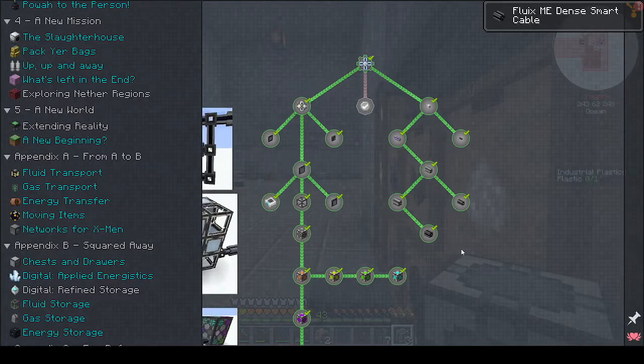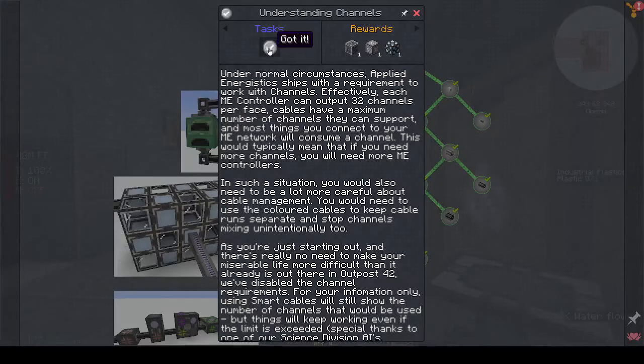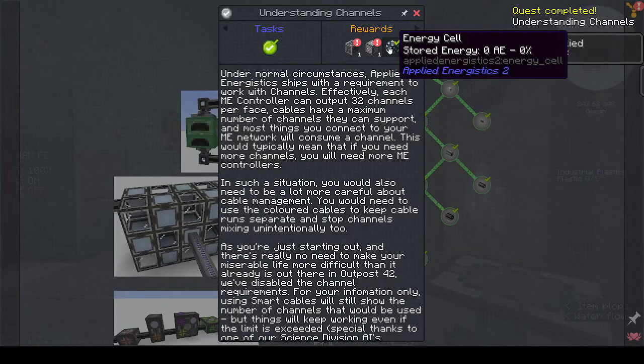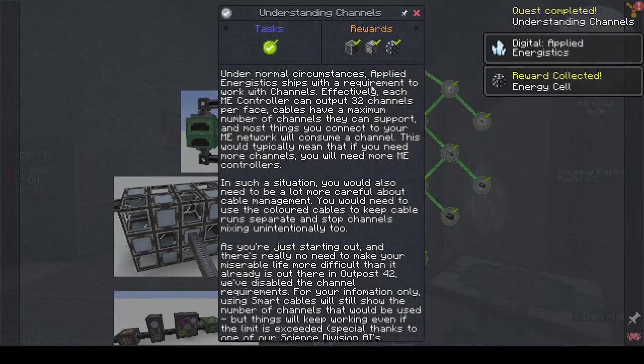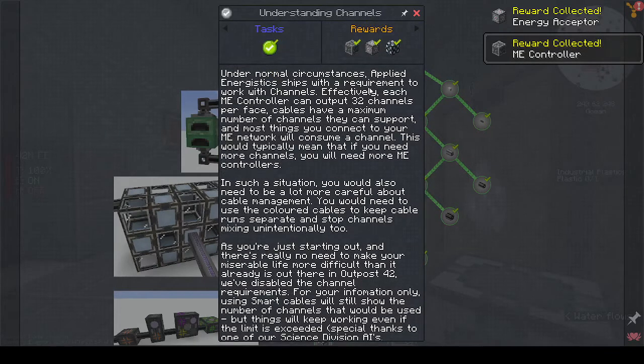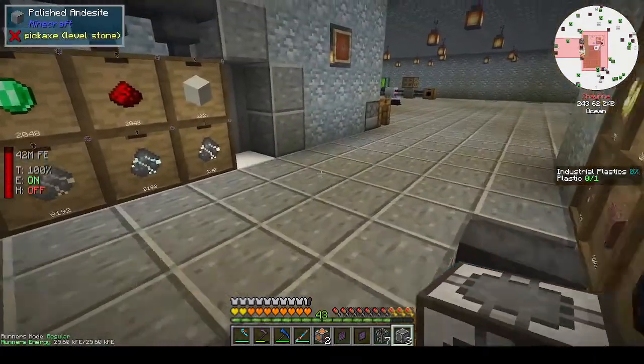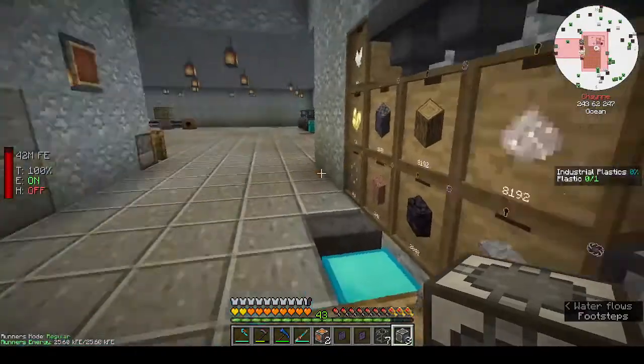Why didn't we get a noise? Oh - Understanding Channels! In normal circumstances you have to work with channels, but since you're just starting out we've disabled the channels. Smart cables will only show the number of channels that would be used. I would have to sit down and think about that one. All right, so we've finished that.